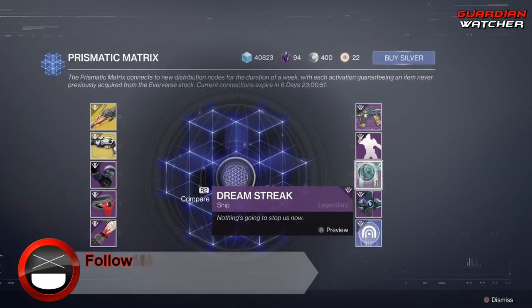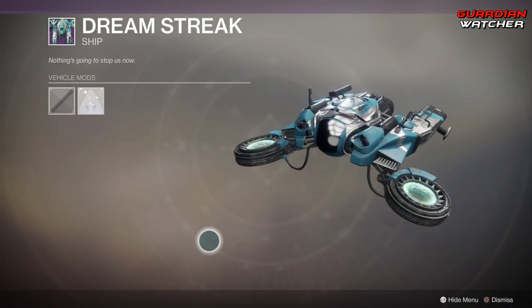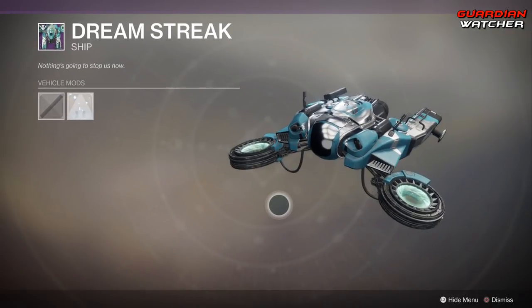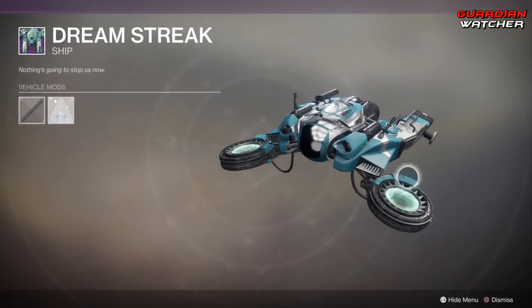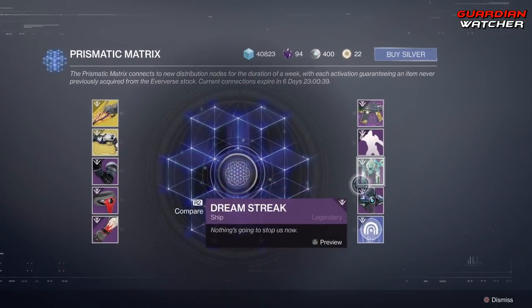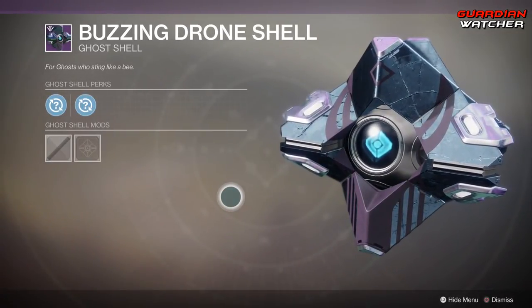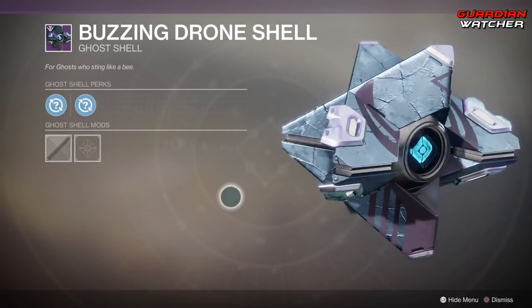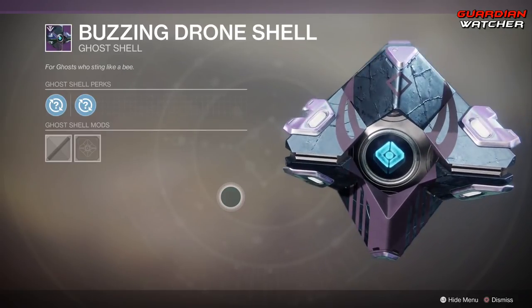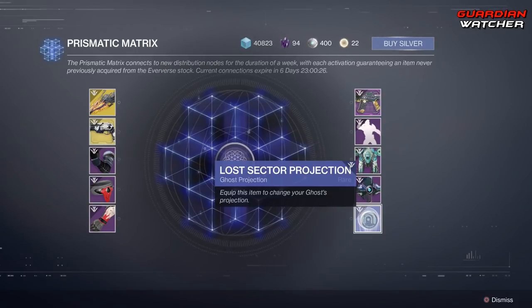Then we have The Dream Streak, which is a Ship. Another wonderful reskin with like these two circles on it — I don't know how I feel about that. Then we've got another Ghost called Buzzing Drone Shell. I don't know if it makes a sound because I can't hear anything right now. And then last but not least we have your Lost Sector Projection.